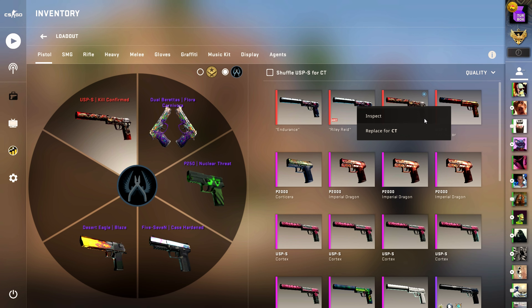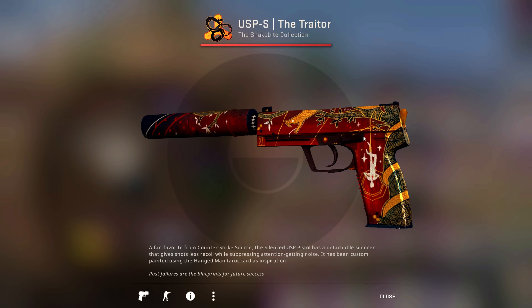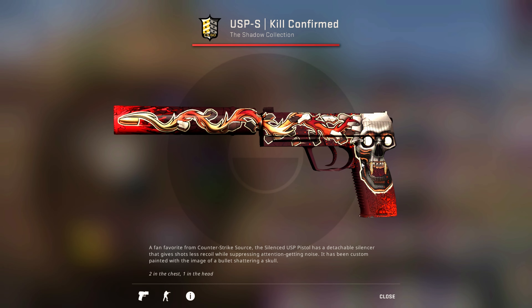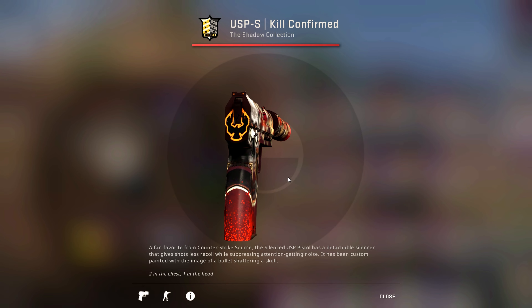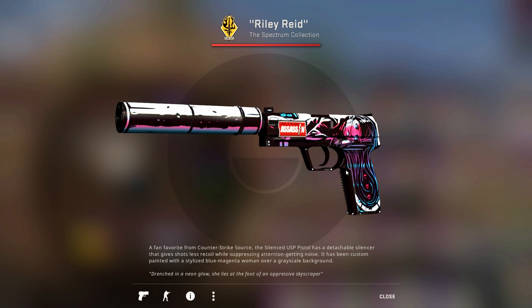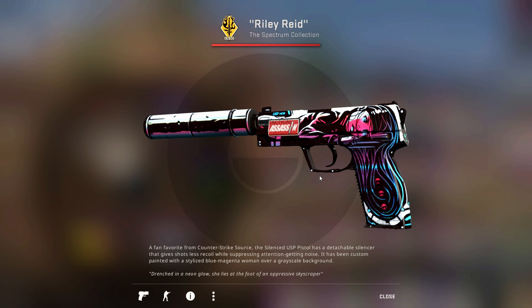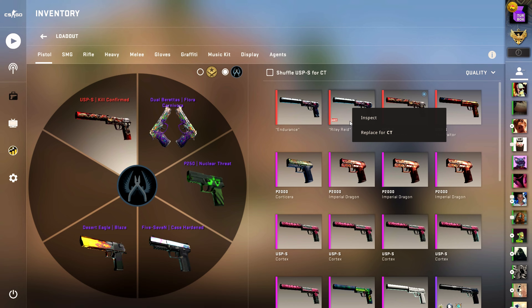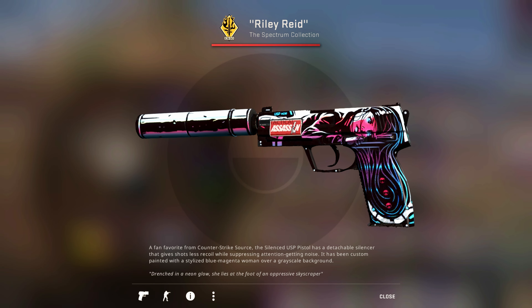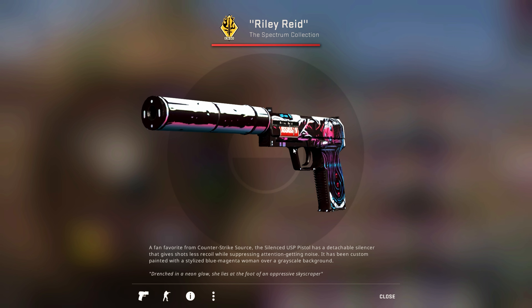For the USP-S, I always switch it up. Sometimes I like to use the Trader because it's the newest skin — I might get a Printstream at some point. There's also the old school Kill Confirmed, which is a certified hood classic that's been in the game for such a long time. And of course there's the USP-S Neo Noir — it just depends on how I'm feeling that day. I actually put an Assassin sticker from the Halo collection, and I don't know what happened, but it just looks so cool — it looks like it's part of the skin but it's not. Valve, please fix.